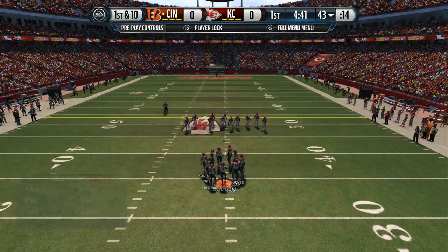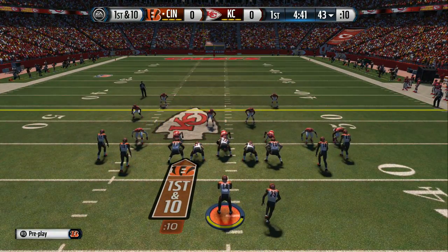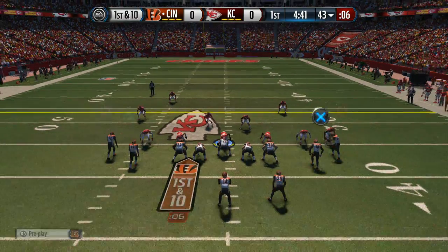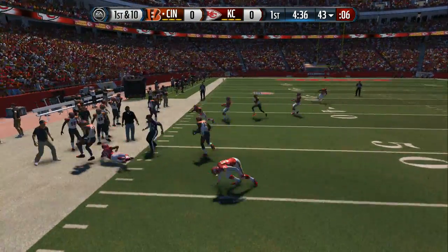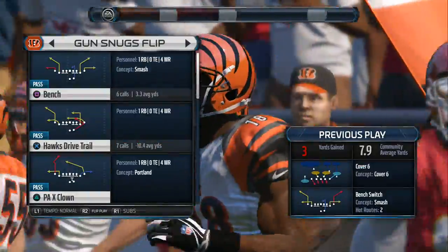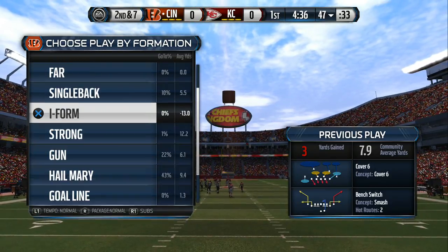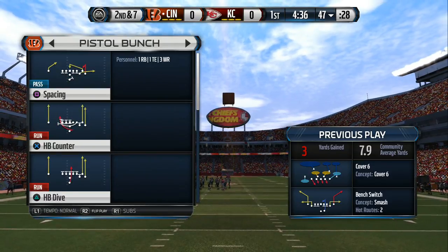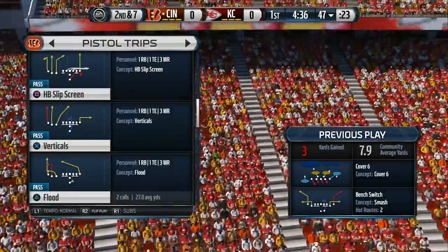First down coming up. Offense lines up here. From the gun, Dalton. A.J. Green with the catch. One of the most dynamic players in the National Football League is wide receiver A.J. Green. He is dynamic — one of the best in the NFL. Tall, fast, and can make every catch. A.J. Green is one of the best.